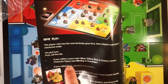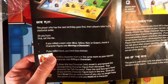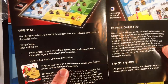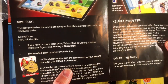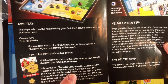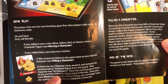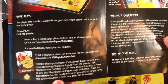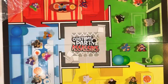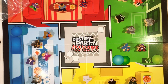So if you roll black, you have two choices: kill a character that is in the same room as your secret character, or draw the top card of the character deck, reveal it, and remove the corresponding character figure from the board — that character has left the party. Place the card face up in front of you. Once you have three face-up cards in front of you, you can no longer draw a card; you must kill a character.